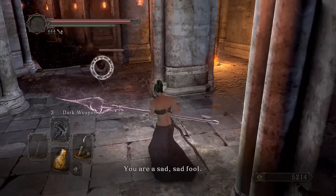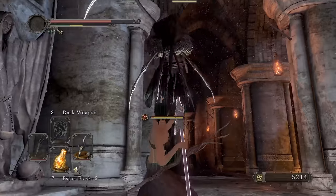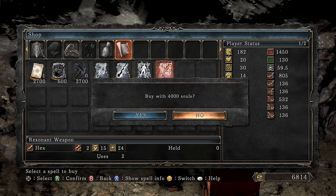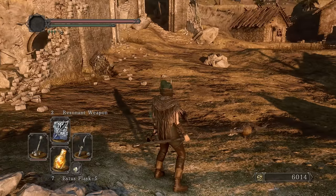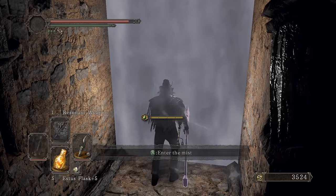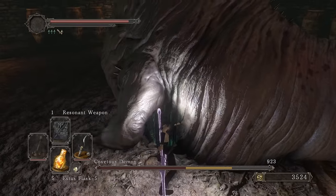Vendrick — wait, does Executioner get knocked off? He does — bro, that's pathetic. Died from the gate, couldn't be me. This is the guy I wanted to talk to — the skeleton lord set, let's buy that. I want to buy resonant weapon too — it's a little bit stronger than dark weapon. Oh hell yeah, he gave me the Sunset Staff! It does cost 2,000 souls. Let's head towards the engraved gauntlets.